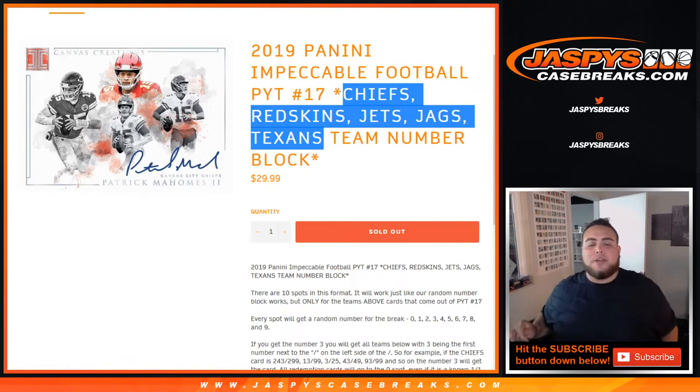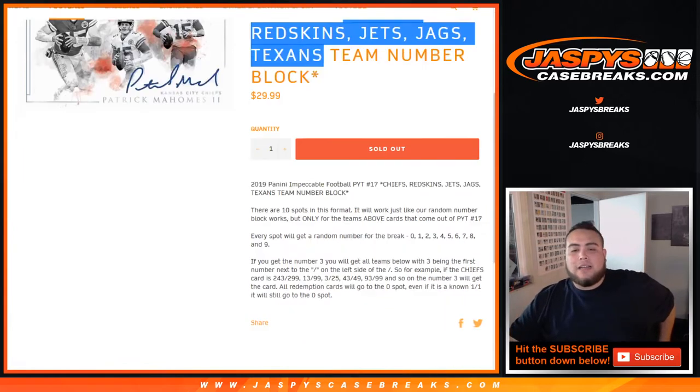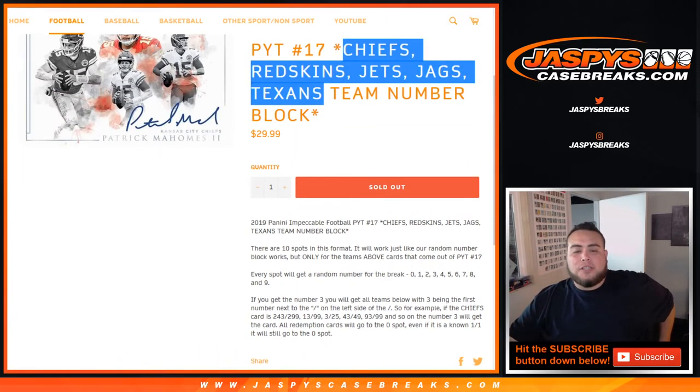So only these teams in Impeccable pick your team number 17. It works exactly like any other round number block, but just for these teams in this break. You get one spot, one round of number per spot.